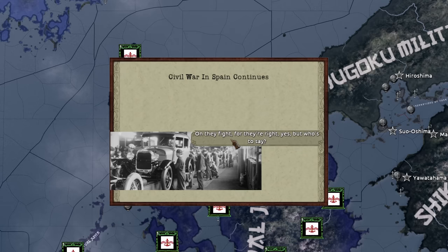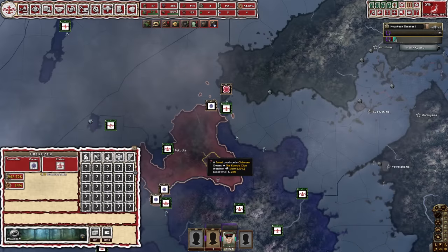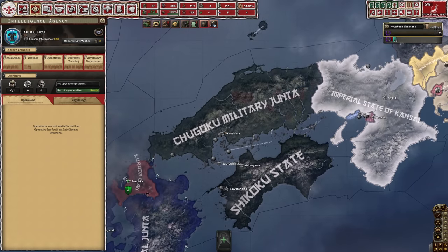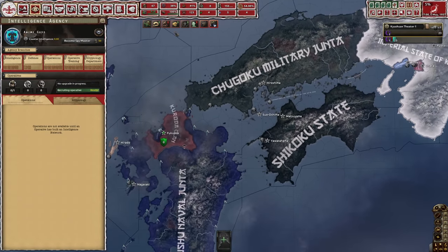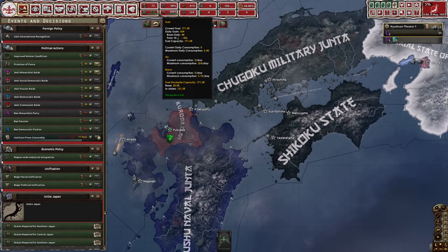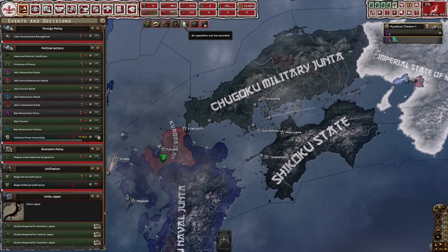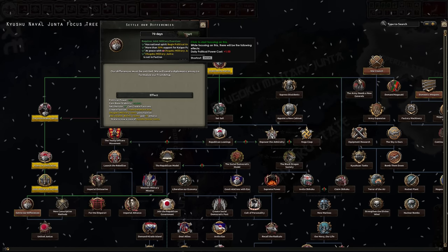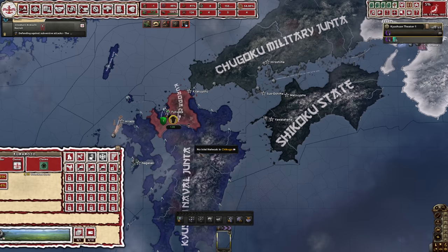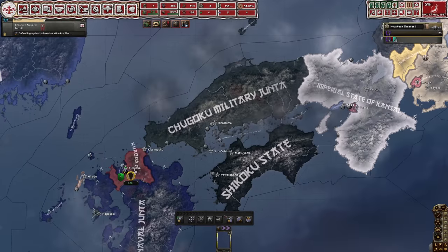Civil War in Spain continues - thanks for that update. We're starting to fall apart a little bit and we've lost one state. Hopefully more aren't to follow, because I would prefer to have as much of this territory consolidated into one country as possible. We'll wait a few days before starting a focus so we can do begin political unification. Once we do that, we can start a focus with days saved up - it'll put us into negative political power, but then we won't have wasted any time. The agents are invisible, but you can still assign them by clicking on the map.